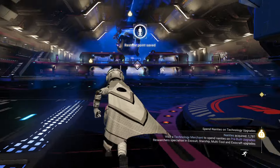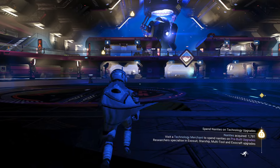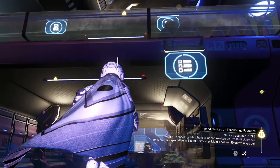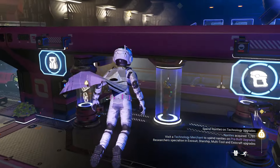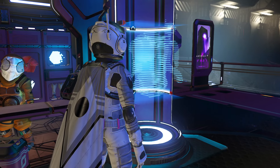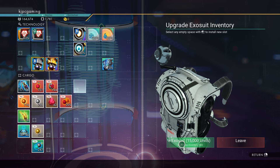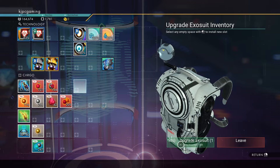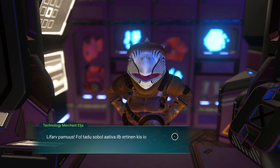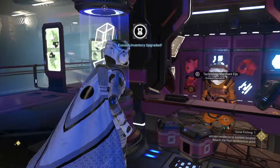Should I get another suit slot? I think so. I don't know why there's a dollar bill sign on that exosuit. Do you have some dollar bills for me? Let's see here — 15,000 units. Whatever, it's fine. Why do you have a dollar bill sign on your head? Is it because you want me to spend nanites on you? After I get my ship, I'll have like a hundred nanites left.